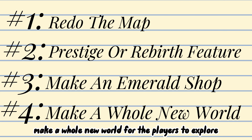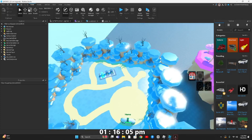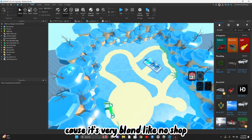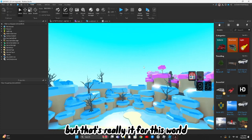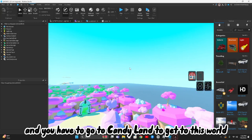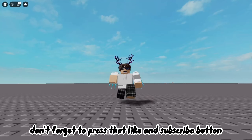Now it's time for the last step on our list: make a whole new world for the players to explore. I actually completely forgot to record this, but we have the ice world here which is the new world that I made. It has one egg right now which is the ice egg, and I made a path that leads to the next world which I'll make in a future video. I'm making this a series — it's ice themed with a bunch of dead trees I added. There will be more features coming soon because it's very bland with no shop and no special things to come here specifically for.